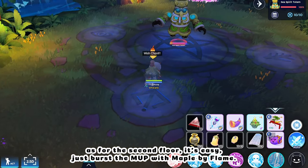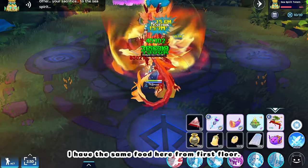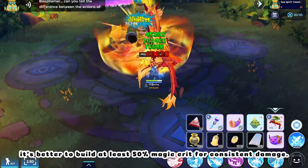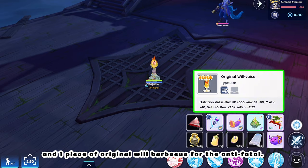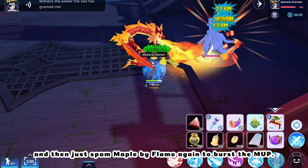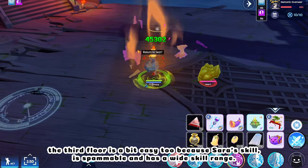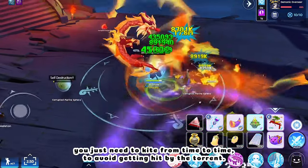For the second floor, it's easy — just burst the MVP with Maple by Flame. For the third floor, I switch to five pieces of Original Will Juice and one piece of Original Will Barbecue for the Anti-Fatal. Then just spam Maple by Flame again to burst the MVP. The third floor is a bit easy too, because Sarah's skill is spammable and has a wide skill range. You just need to kite from time to time to avoid getting hit by the torrent.